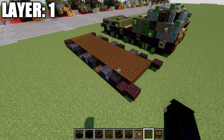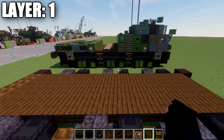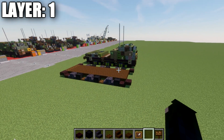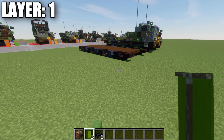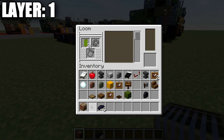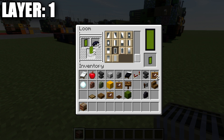Now grab some materials to make banners for the road wheels to look more appealing. The banners are super simple — place down a loom, go into it with green banners and black dye. For the first banner, add a black border going all the way around it, then put it back in the loom and add a horizontal line through the center. For the remaining green banners, split one in half with black on the bottom and another split in half vertically, then add a center line through each one using black dye.